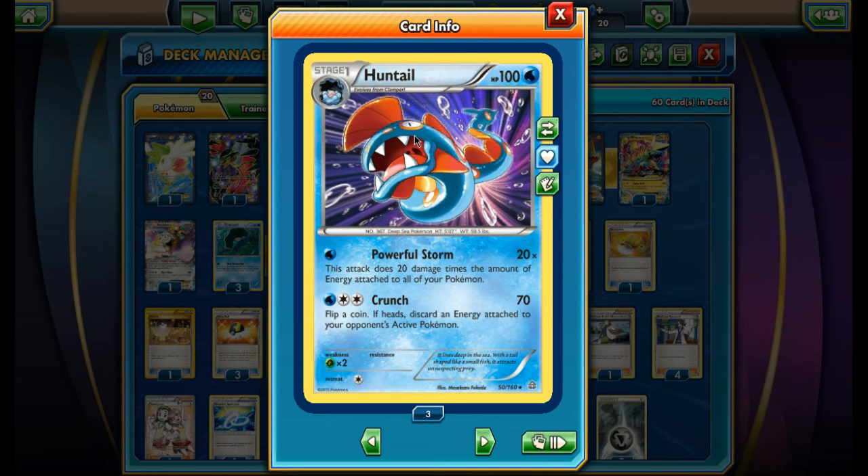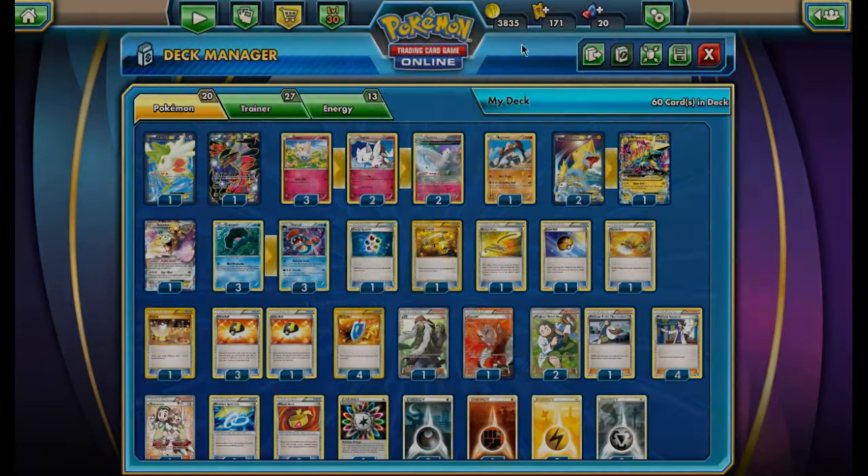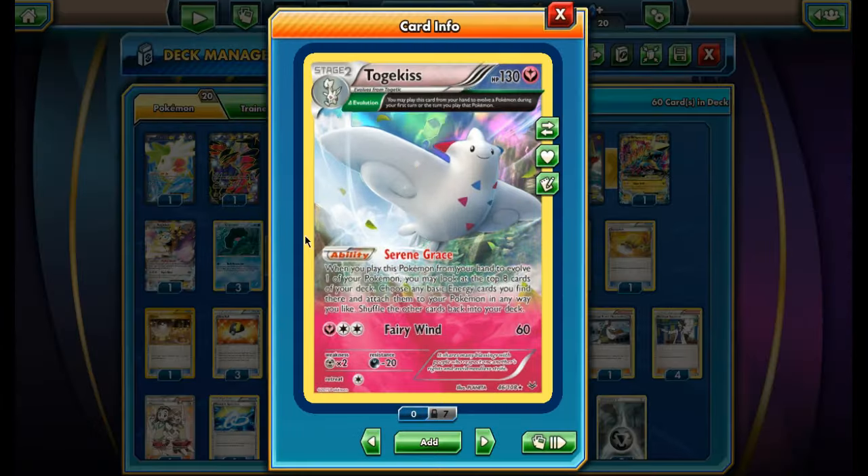We see Huntail played with things like Swampert and Primal Kyogre — there's a lot of things Huntail is played with, but no one really plays it with Togekiss. Even if you did play with Togekiss, you'd have to put the energy somewhere. You don't really want to put them all on Togekiss.